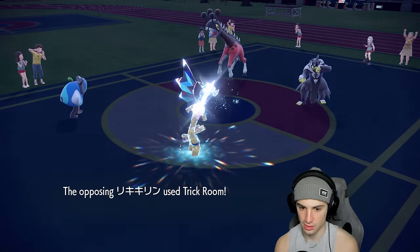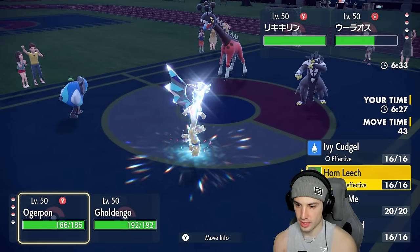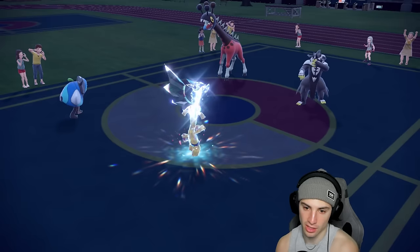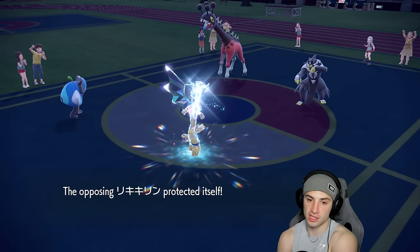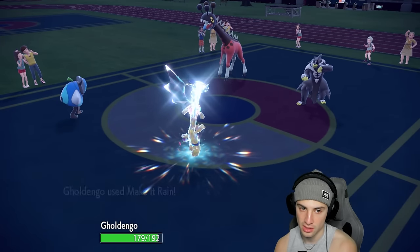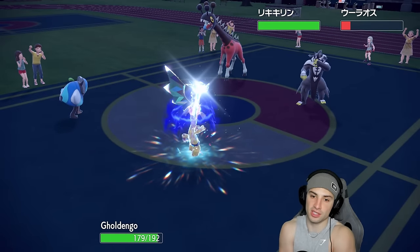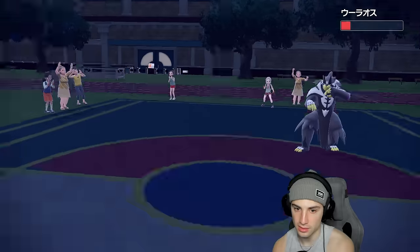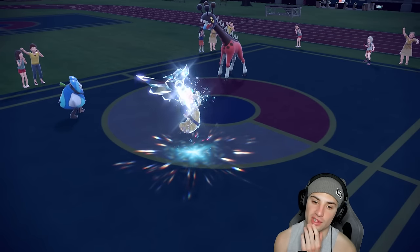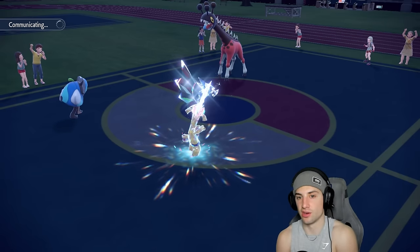I double down into that slot — Make It Rain and Ivy Cudgel. Frigibax protects, that's fine. Aqua Jet flies and does zero damage. Make It Rain cooks with nice damage, Ivy Cudgel finishes it off, and now our special attack is dropped back to neutral. I have a feeling Ursuluna is coming in — it's a big-time threat. We could double protect to waste a turn, or just attack now since they're going to Normal Tera.